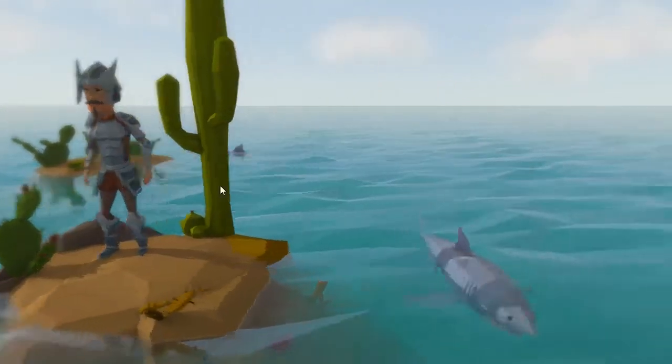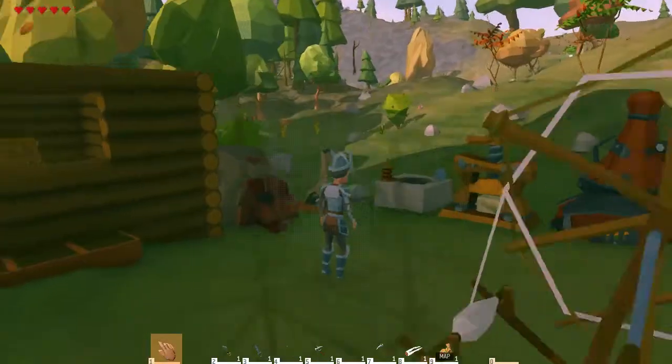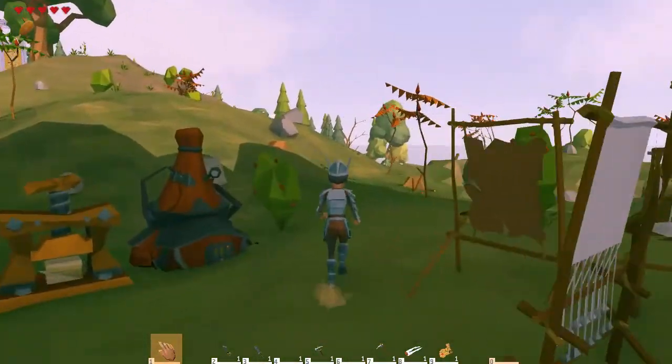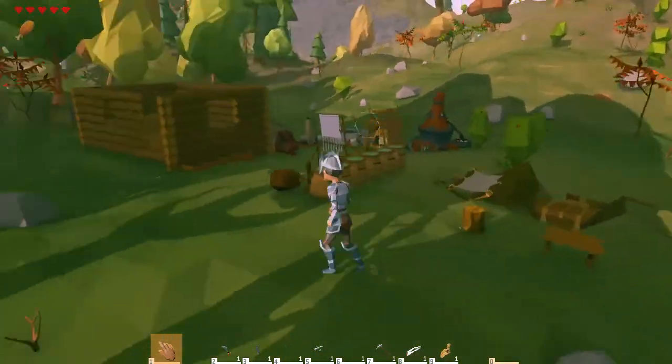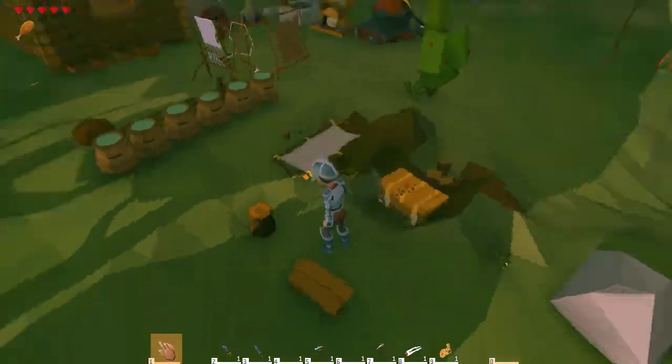We'll kick it off from my little adventure here. I've already played quite a bit — I've done a lot of building and things, and there's still a lot more I can do. This is my little establishment. My starting area is just over the hill, and from there I ran around the island. You basically start out with nothing, just like Minecraft.